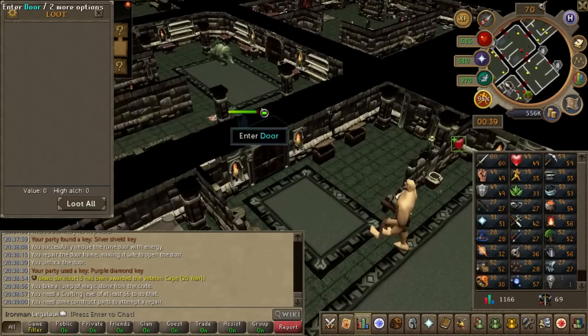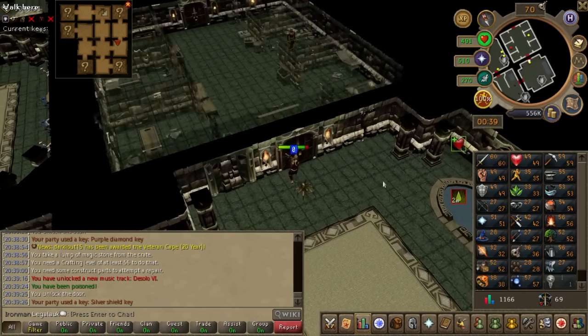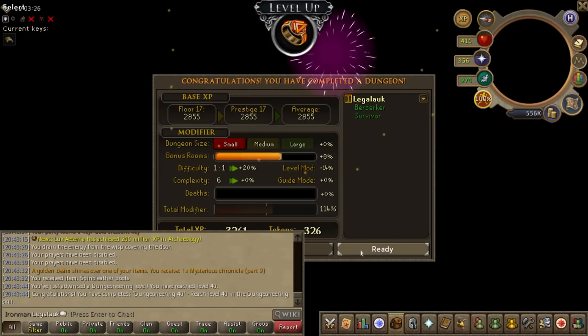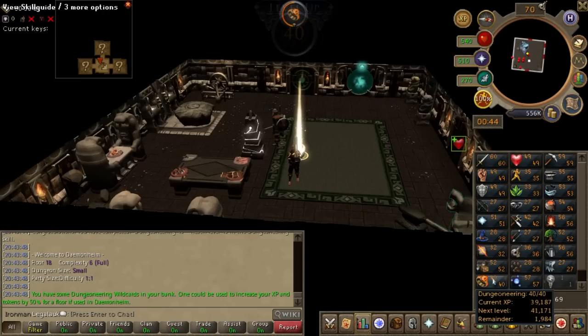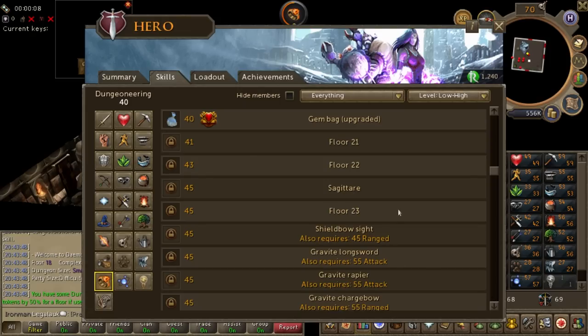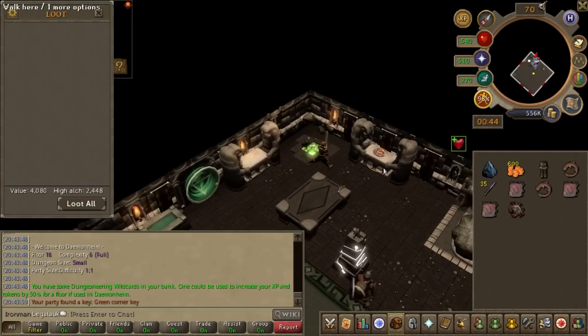That room is undoable — quite literally a skill issue. Skills suck. Heck yeah, 40 dungeoneering! That is big poggers. We are now able to get the upgraded gem bag if we have enough tokens, which we don't. We still need to get to 45 for the mining guild resource dungeon.